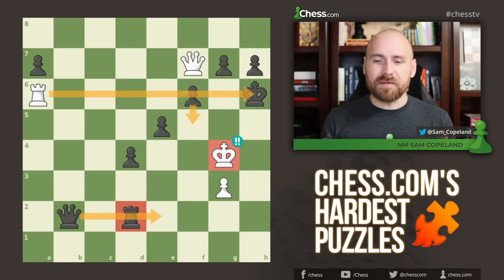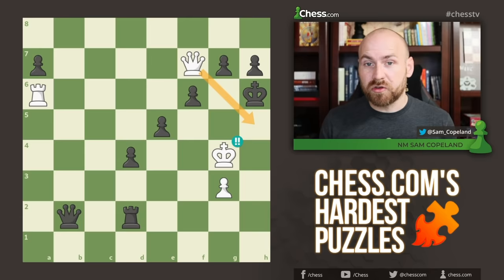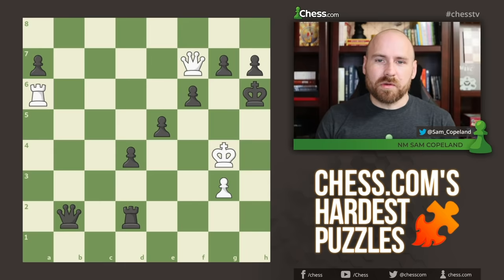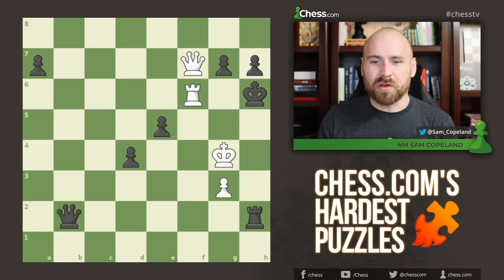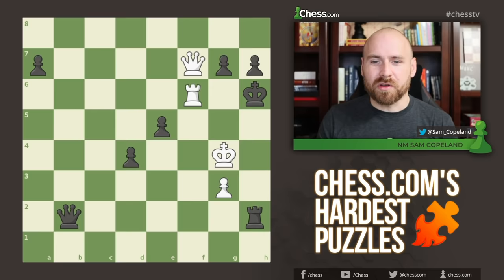Now white is threatening queen captures, or queen h5 and checkmate. And there's actually just no way to stop this. For example, pawn to g6, and you just have queen f8 checkmate in 1. So the best try is rook to h2 covering the h5 square. But now, finally, after much preparation, we can play rook captures on f6 with check. Here, pawn to g6 does not save the day. So pawn takes, queen takes, and a beautiful checkmate with the white king perfectly assisting the queen.